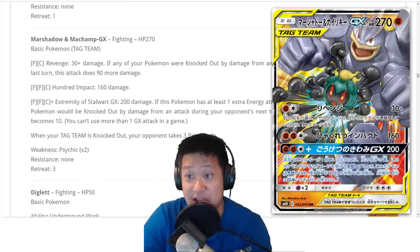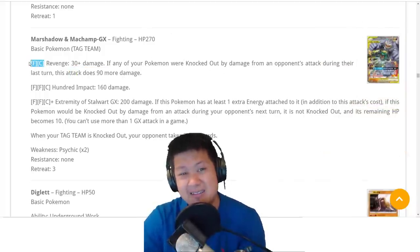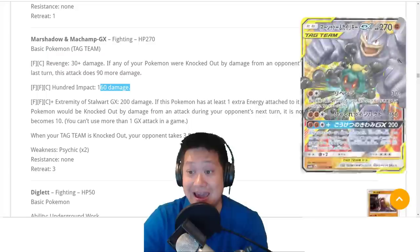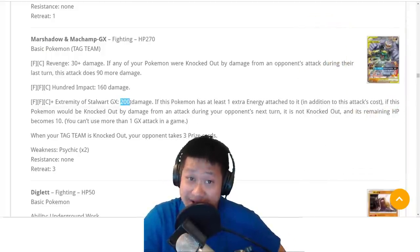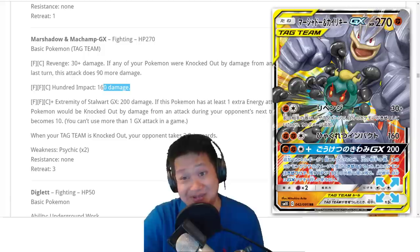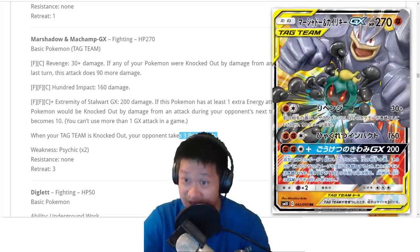Marshadow and Machamp GX — 270 HP. Revenge: if one of your Pokemon got knocked out last turn, that's 220 damage, a two-hit KO. Good tempo attack. Heavy Impact does 100 damage for three energies — Buzzwole-like with no penalty. You can push that into a one-shot with Choice Band, just like Buzzwole. The GX attack is practically a one-shot kill if you have four energies total, and you cannot die next turn. Good HP, good damage. Every tag team we've seen seems pretty good, and being able to live another turn makes that three-prize-card value worth it.